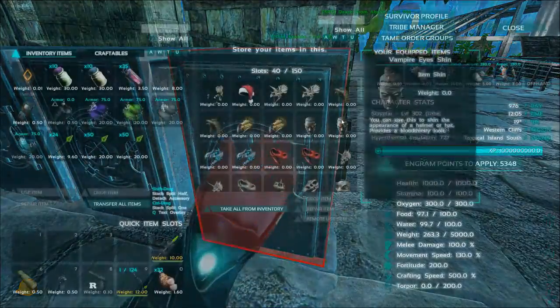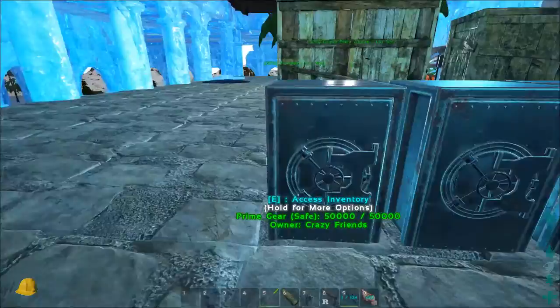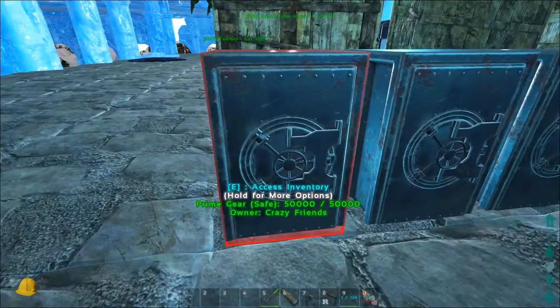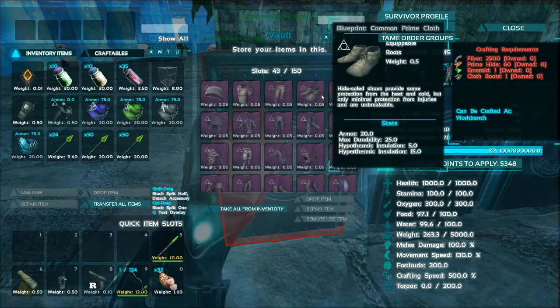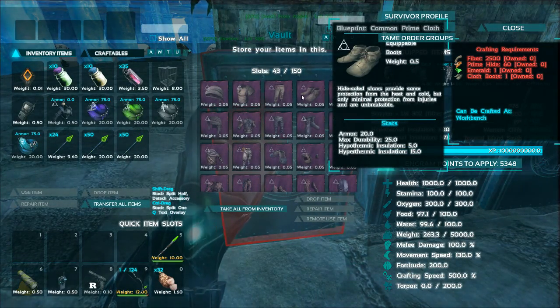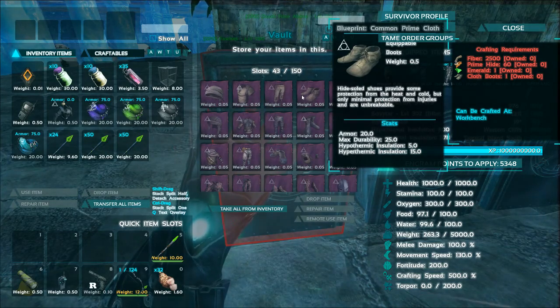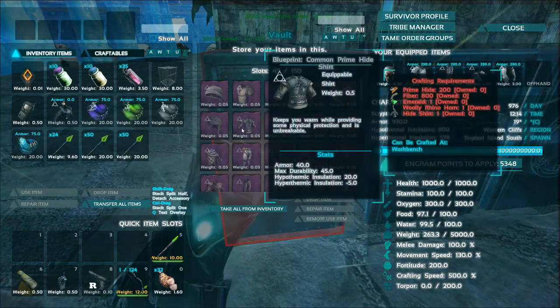We have a new box just for skins - all the skins. We got a few of them, looks quite good, nothing we would really use for our creatures. And prime gear - I have a full set of cloth. It's quite cheap to make, really only fiber and some prime hide, and obviously you need the original cloth armor item - boots, pants, and stuff.